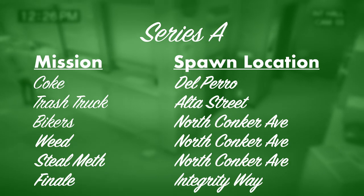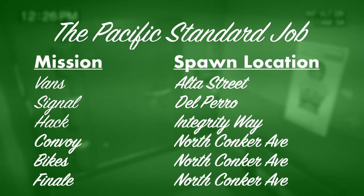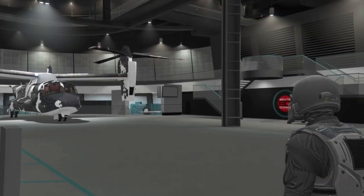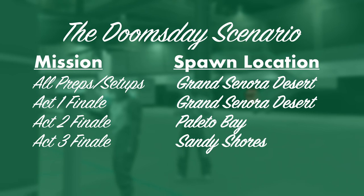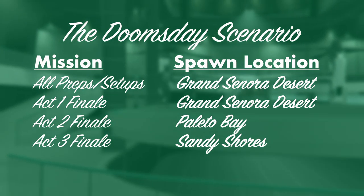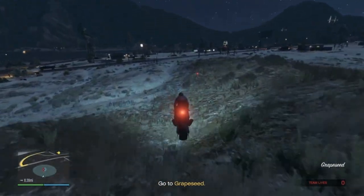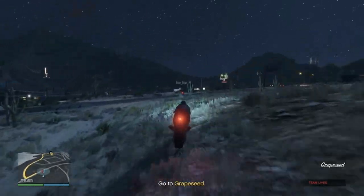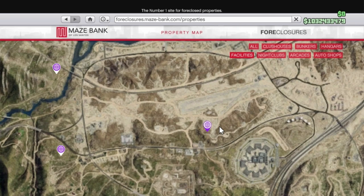For some of these missions you can trip skip, just as long as all four players are in the same vehicle and have completed the heist mission before. For the Doomsday scenario preps and setup you want the facility in Grand Sonora Desert, but for the finale in Act 2 you'll want the Paleto Bay facility, and for Act 3 you want the Sandy Shores facility. It is possible to switch facilities during missions by buying a new one, but it would set you back quite a chunk of money. The best overall facility is the one in Grand Sonora Desert.